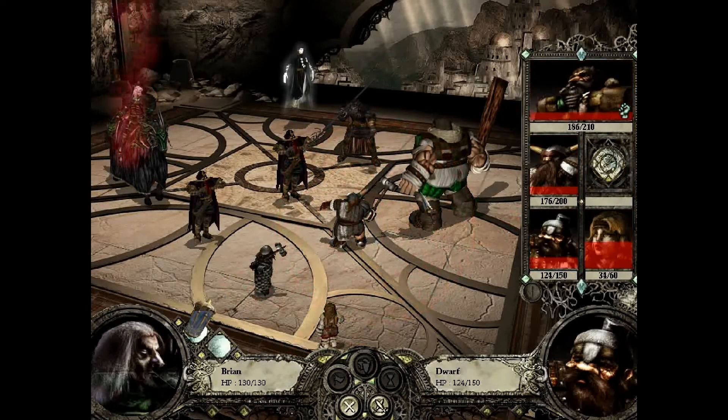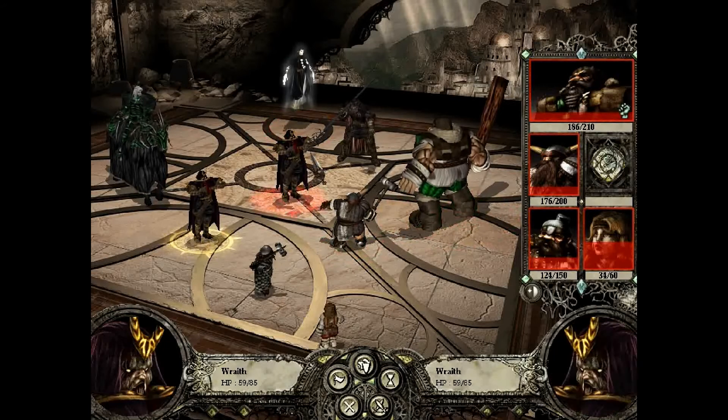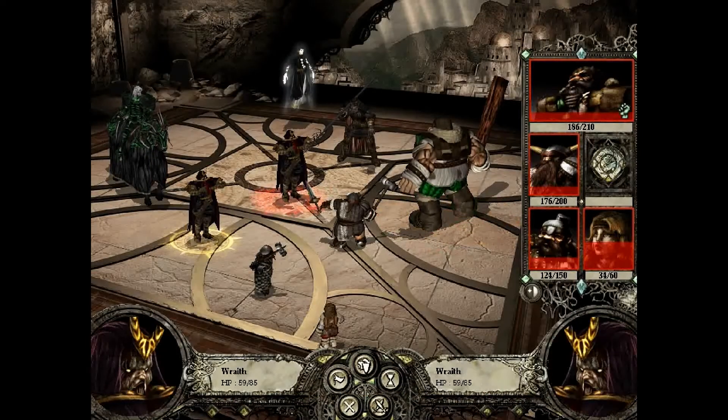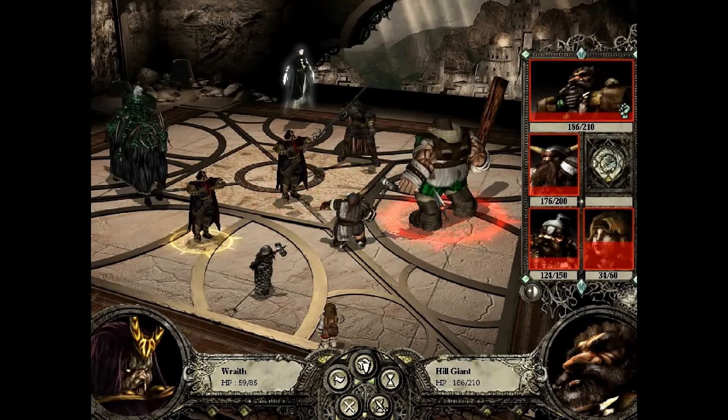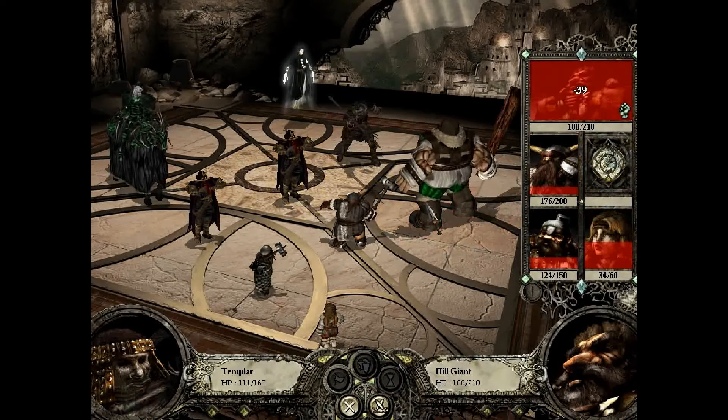He can take the Hill Giant. He's doing 60 damage plus 15, so he's doing a good 75. My Wraith is going to die unless I defend with it, which I think I'll do for one turn, and then see if I can get the Paralysis.